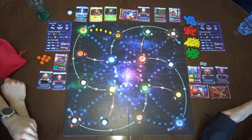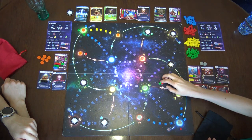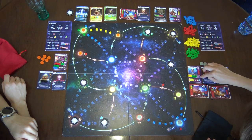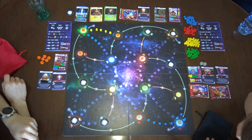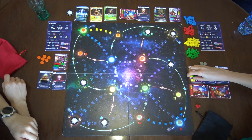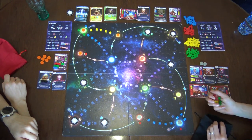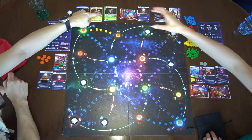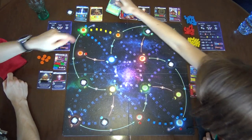Oh wow — three black cubes. I cannot do anything except just put them here or cancel the routes. But I don't want to do that because I need to start building bases at some point. So let's say I'm gonna put them this way. My one, two, three cubes — two green, one red. Oh, perfect. Finish this one, putting red here. I'm done with this one. So you're gonna get three cubes.